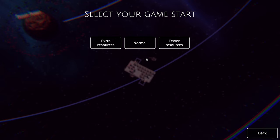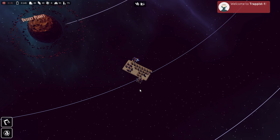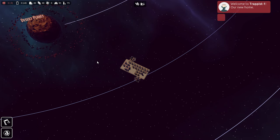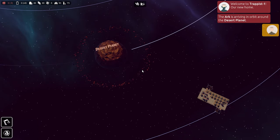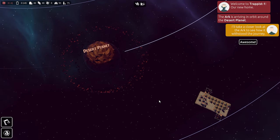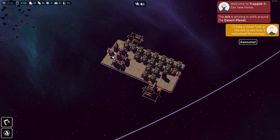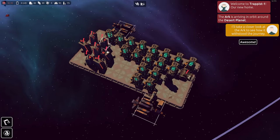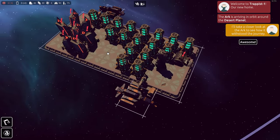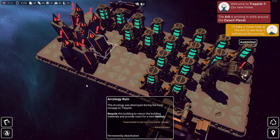I was completely unaware of this little gem until the day before its release when the solo dev had reached out offering a key to try it out. So thank you to the dev for this one. Trappist is a small colony builder game with a little bit of story. Its art style is simple yet distinct and is a pretty laid back game to play. I'd say you get about 8 to 12 hours out of a playthrough, with the option of a new game plus after that.